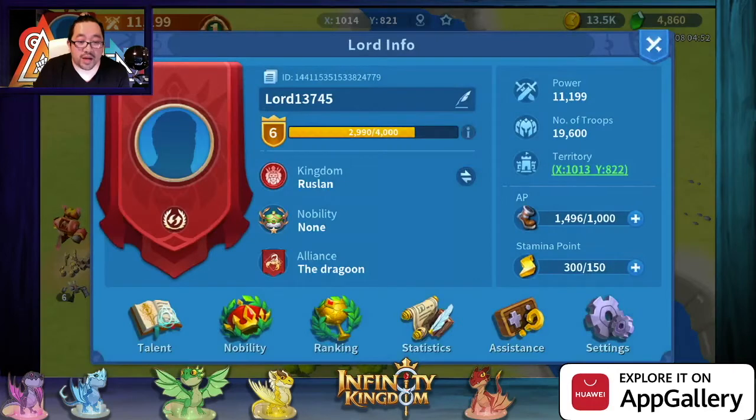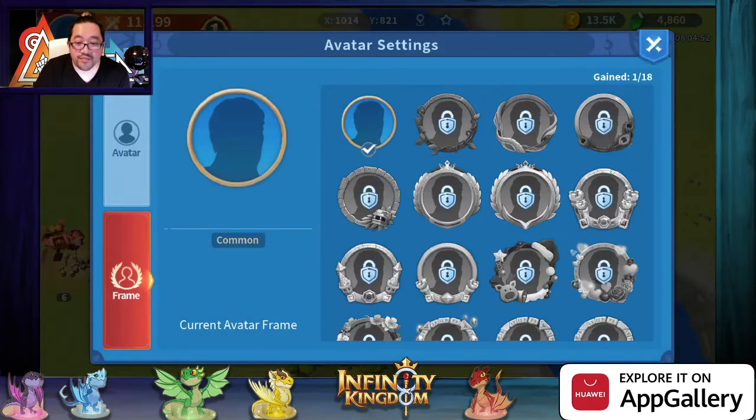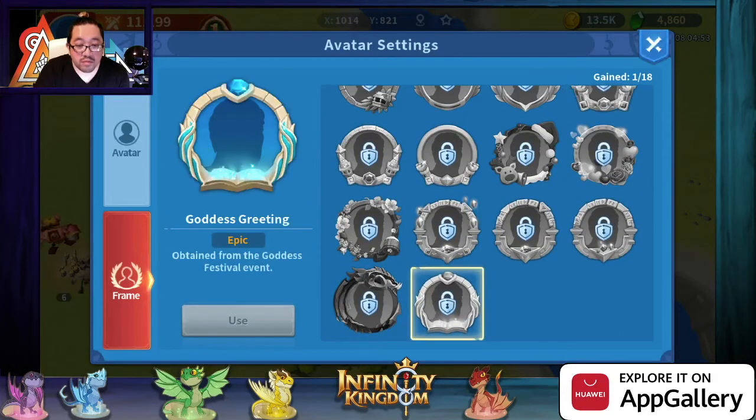Frame. We're gonna click on your profile and go to frame. So it would be this frame right here. The frame from the previous event is a $5 pack, and it gives you some items to redeem for the HQ or other rewards that are coming up.